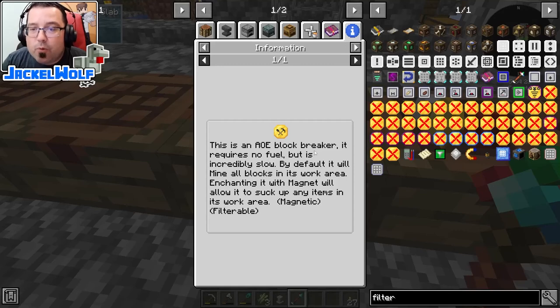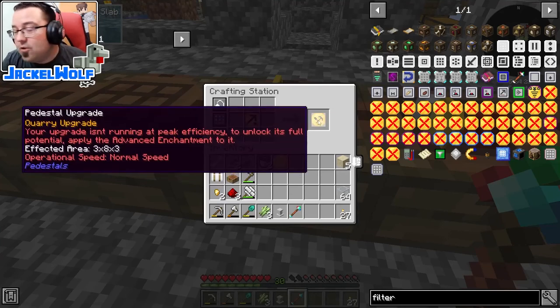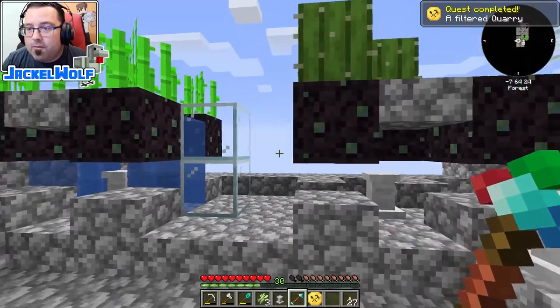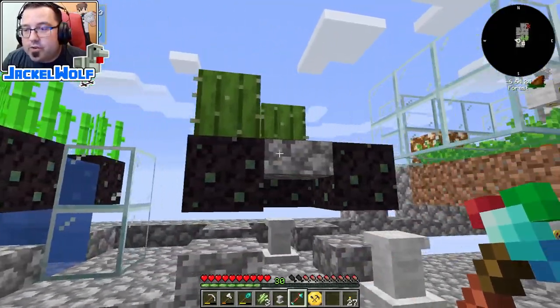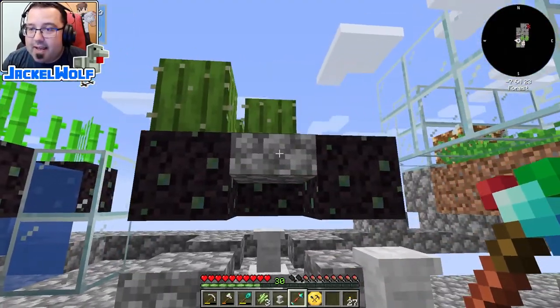Enchanting it with magnet will allow it to suck up any items in the work area — so this is the block that we want. It's got an effective area of three by eight by three, which is absolutely perfect. This setup here is eight blocks long, so as long as I place the pedestal in the right spot, it's going to reach all the way down to the end, which is perfect because I'm mixing sugar cane and cactus.